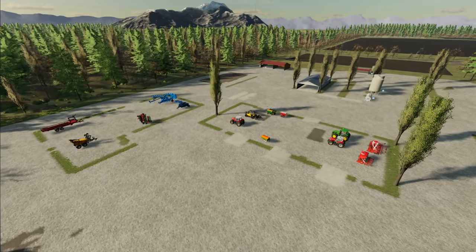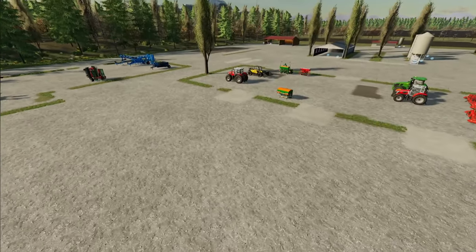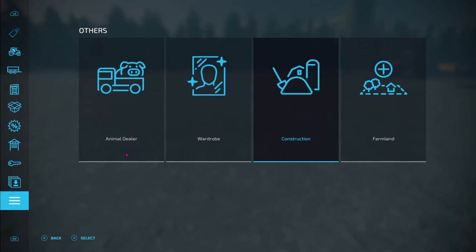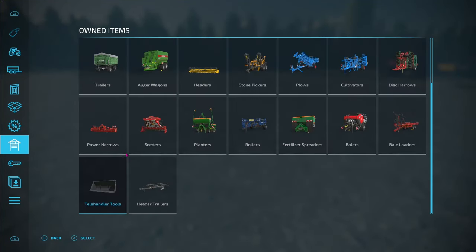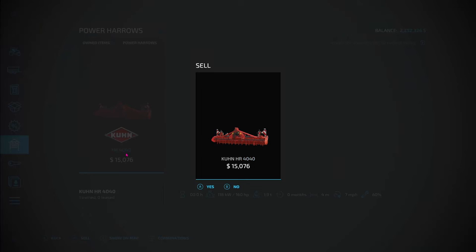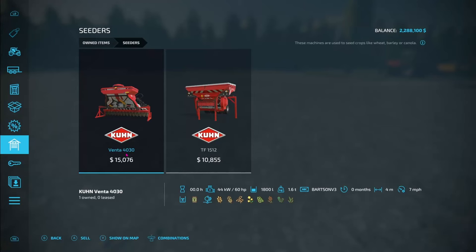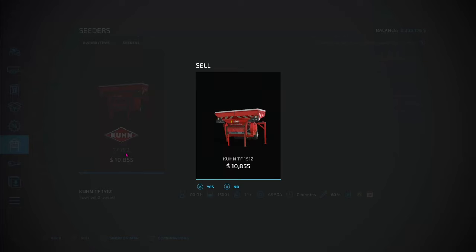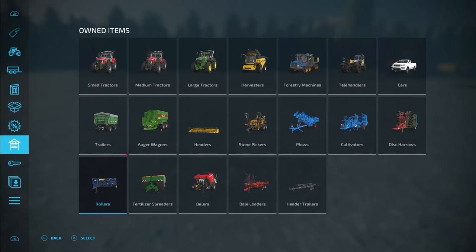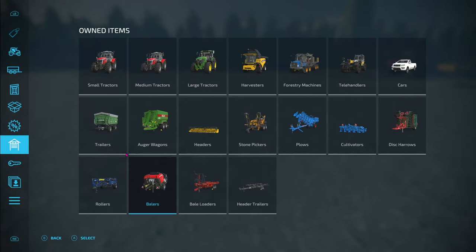Next thing we're going to do is get rid of some equipment. Just like anything else, I've got my favorite equipment that I like to use. Normally, I would take a lot of this equipment and pull it over to the shop where I could get a few more dollars for it. But right now, I'm just going to go into my menu and start with the telehandler tool — I don't like a telehandler. Don't need that seeder either. I've got my favorite one that I want to use. I've got another planter I like, and I don't like that fertilizer spreader.